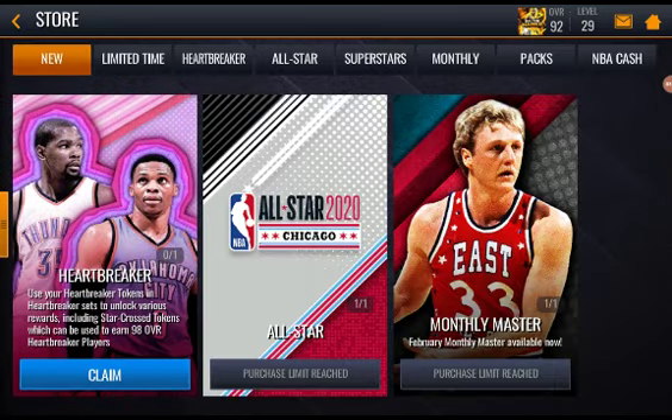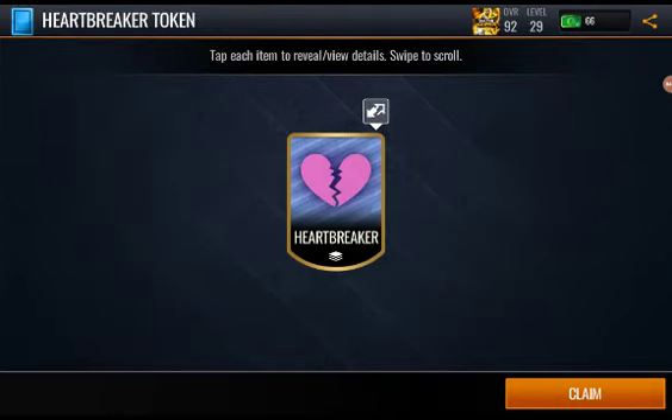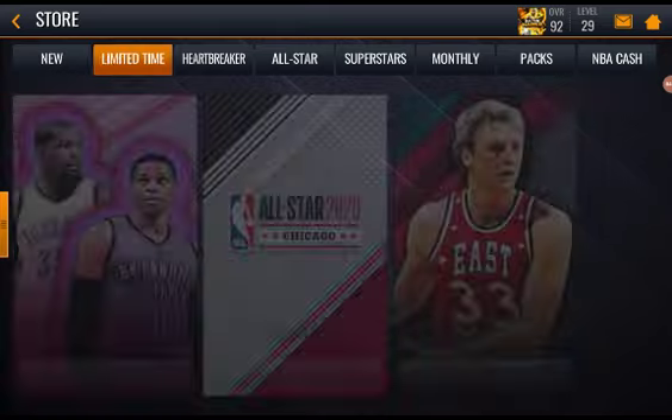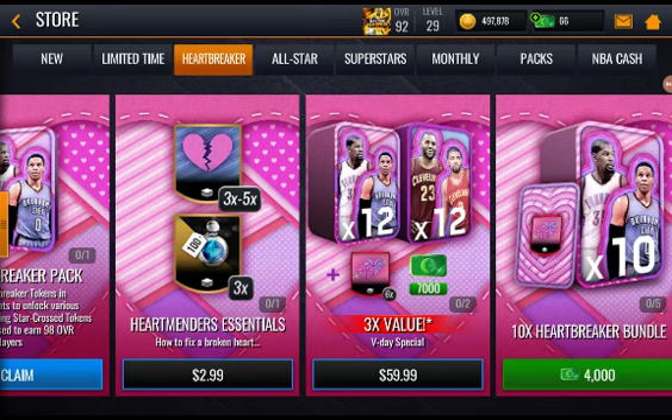The store is looking amazing. For the Heartbreaker event, use your Heartbreaker tokens in Heartbreaker sets to unlock various rewards including Star Crossed tokens, which can be used to earn a 98 overall Heartbreaker player. These are token-based rewards so we're not too worried about covering every detail. The Heartbreaker pack also lets you use Heartbreaker tokens and sets to unlock rewards including Star Crossed tokens for 98 overall Heartbreaker players — we will be opening that pack in a little bit.